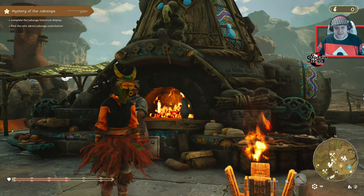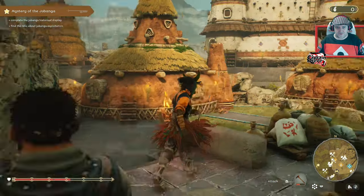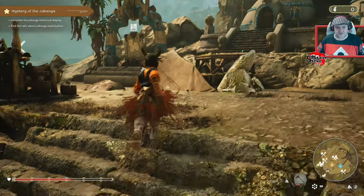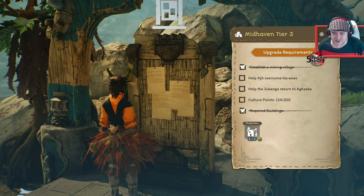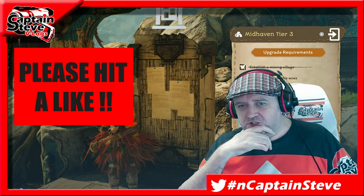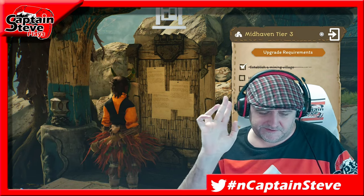That's all level two done at both towns. Let's have a look at the chart inside here to see what we've got left to do. I know I've got to do a couple of missions but they can wait. We've got to help Ajit, return to Aghasba, get culture points all the way up. We've got a lot left to do people. Jibunga — right, Jibunga. All right people, salute mondo, goodbye!